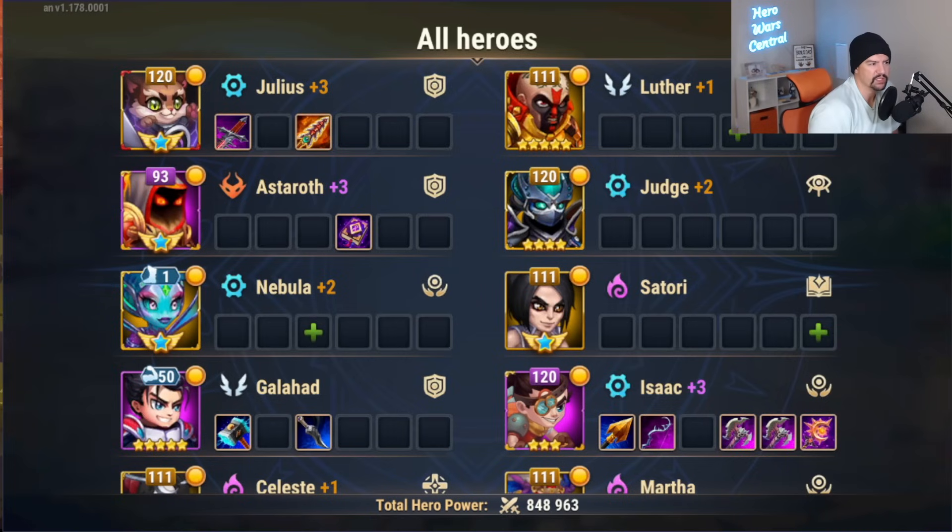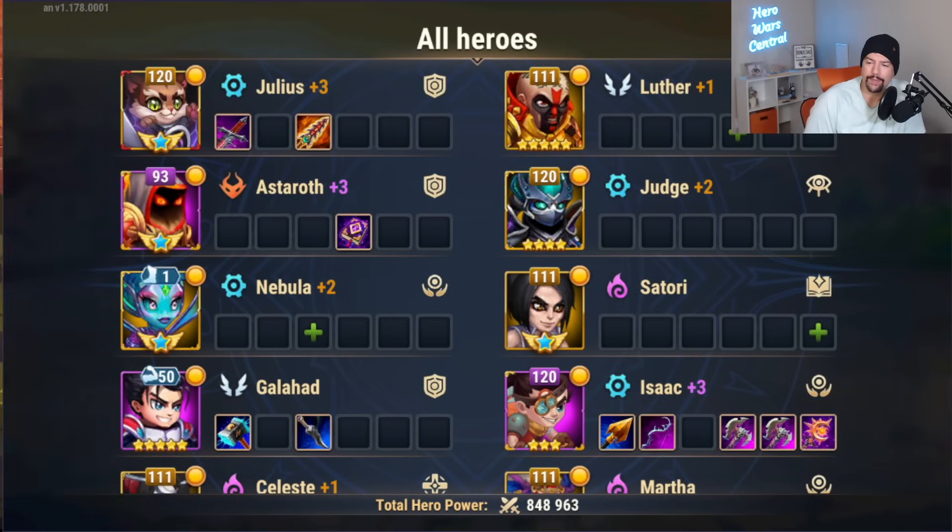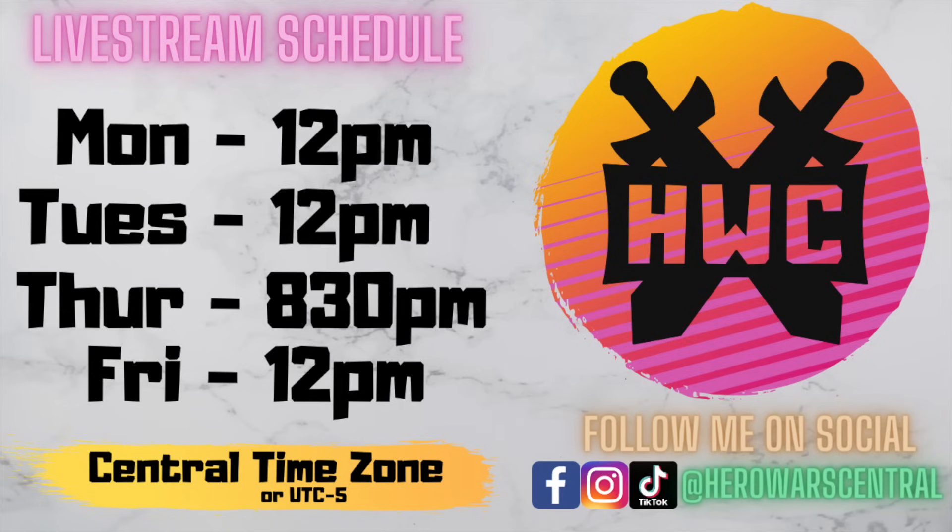This is a contest giveaway video — a sweepstakes. All I need you guys to do is be a subscriber to the channel and leave your comment in the comment section below. Let me know which of the six heroes you want to get a talisman for: Aurora, Galahad, Astaroth, Maya, Nebula, or Faceless. Leave your account ID on September 1st at noon central time — that's 5 PM UTC. We'll draw five comments at random. If you have a mobile account ID in the comment, you win 2,000 metacubes, which is good for 20 additional rerolls. Hope everybody's enjoying the new talisman system. I love you all. Good luck in dominion.